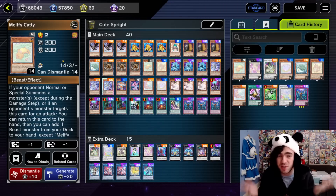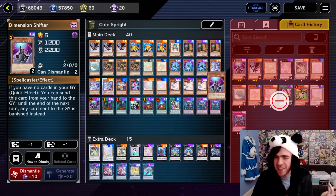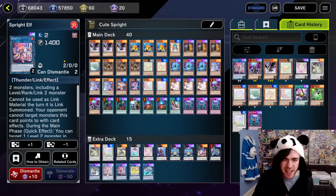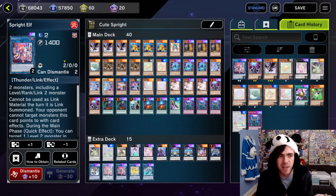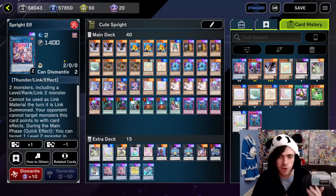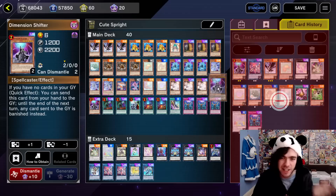Obviously we're playing a lot more Tearlament counter hand traps, things like DD Crow and Dimension Shifter, which a lot of people don't realise can be played in Spright. Although it does have some negative synergy with Spright Elf, it doesn't really impact the game too much compared to just activating it and your opponent can't play the game at all. This decklist can still play fine without Spright Elf's effect — it's basically the same as if Spright Elf got hit by an Imperm. I'll take slightly worse endboards any day over my opponent literally not being able to play the game, since this will be a game saver in over 50% of your games on ladder.